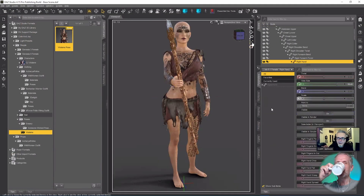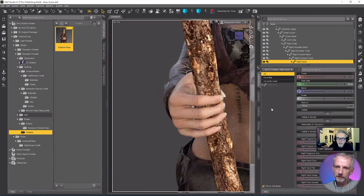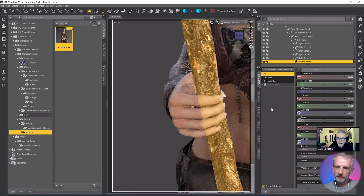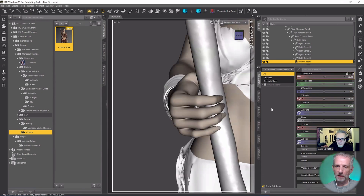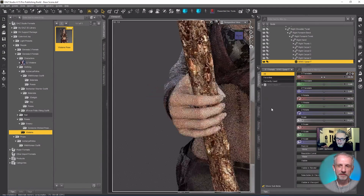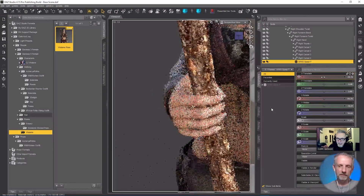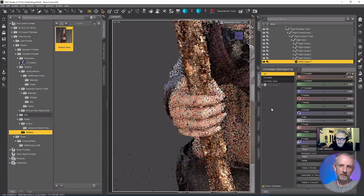I'm just going to select the hand here and zoom in. One of the problems with these parented props is, depending on the angle they are in the scene, they lose their rotation and translation — they get mixed up. You automatically go for X translate, which actually isn't too bad. It's behaving today. Just get it a little bit more towards the inside of her hand.